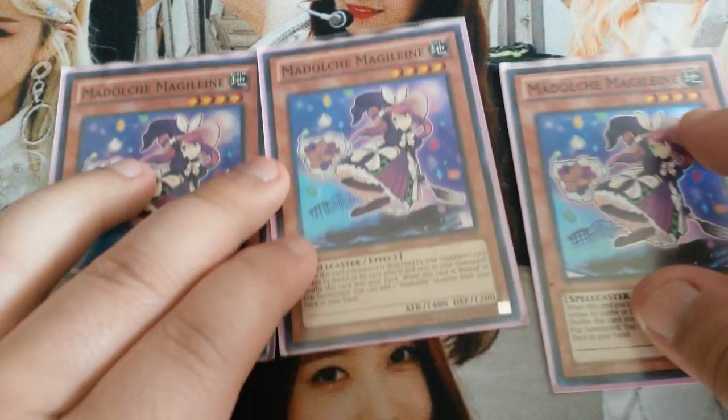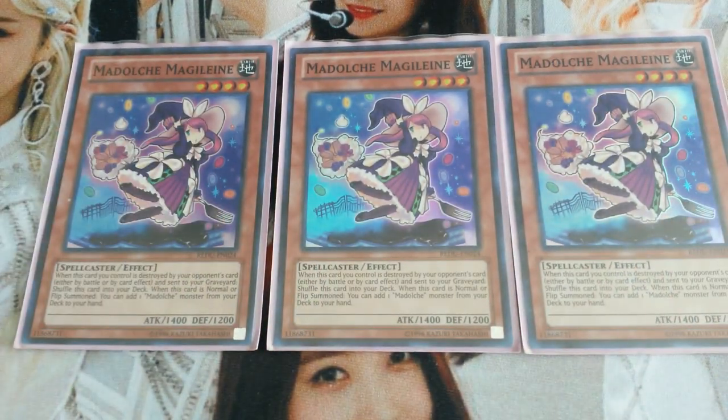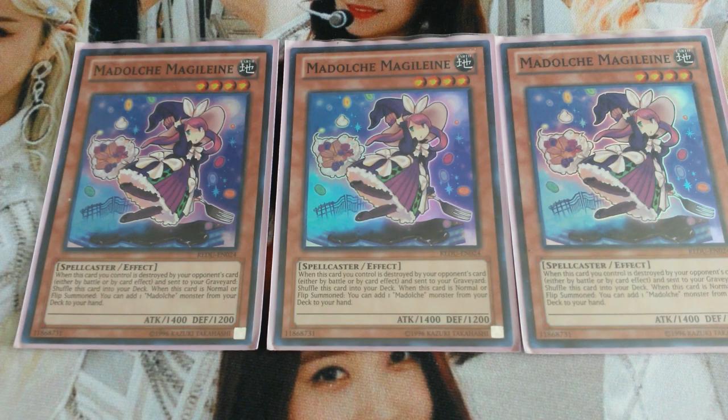First, we're playing triple Madolche Magellan. This is basically your Stratos of the deck. When it's normal or flip summoned, you can add one Madolche monster from your deck to your hand. So this will be your main starter of the deck.